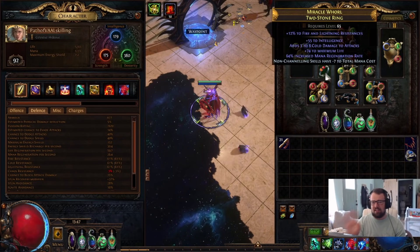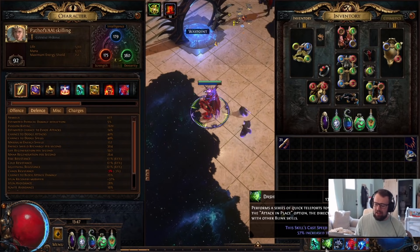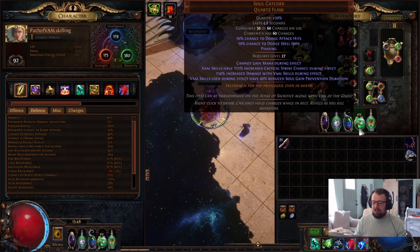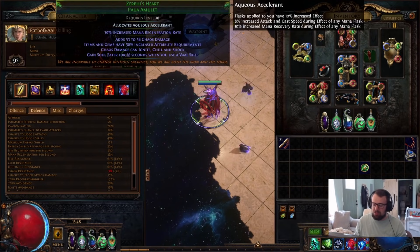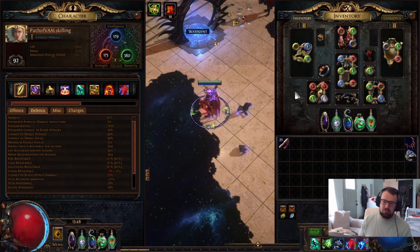For the ring, you want Assassin's Mark on hit, elemental damage with attacks, and crafting non-channeling skills minus mana cost. If you get that on your ring and amulet, you should get Whirling Blades to cost zero mana and Dash to around one mana. With Soul Catcher we can't gain mana, so the only mana we're spending is on movement skills — free Whirling Blades is ideal. For boots, go for Tailwind, Onslaught, and Life. The mana regen enchant is the play for min-maxing as it speeds up Rage generation through Chainbreaker.